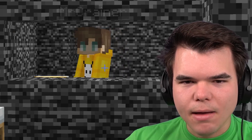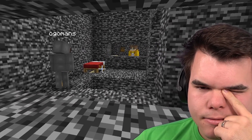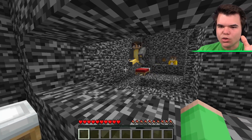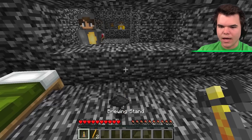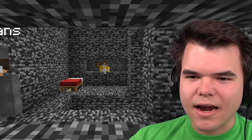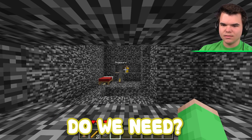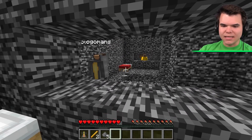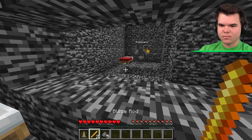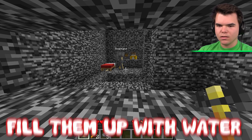Do you want the brewing stand? You need to throw him the glass. There you go, Jelly. I got the crafting table — you need to craft the bottles. How many bottles do we need? I assume at least one. I think I need as many as possible. I got three. Should I craft the potions then? Well, you need to fill them up with water. Where's the water coming from? I have water! I think we're going to need to make as many of these as possible.